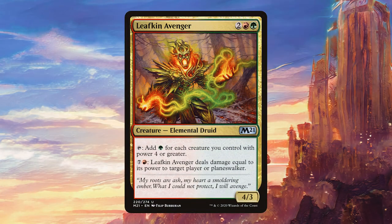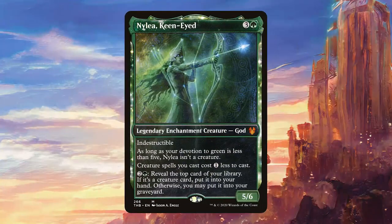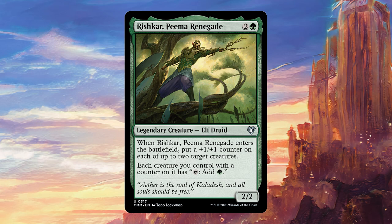Leafkin Avenger can ramp us a lot if we have a bunch of creatures with four power, which we should have in this deck, and then it's also going to help finish the game very quickly by dealing a ton of damage to our opponents, particularly if we have Agatha out. Magus of the Candelabra is a really solid card in this deck, providing very good mana advantage. With Agatha out it's effectively tapping for one mana, but if you have Agatha pumped to any reasonable degree this can provide eight or nine mana each turn, which is very good with all of our activated abilities. Nylea Keen-Eyed is going to give a nice cost reduction to all of our creatures and also has a good activated ability that can draw us more gas. Ronas the Indomitable also has a great activated ability that works super well with Agatha — the first time we activate it it's going to cost two mana, but then the second time just one, and after a couple of activations Agatha is going to be huge. Rishkar Peema Renegade works very well with all of our counters synergy while also being a good way to pump Agatha.